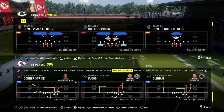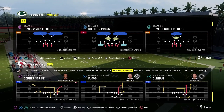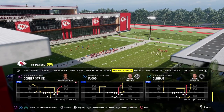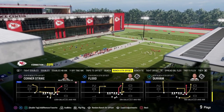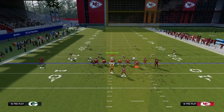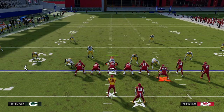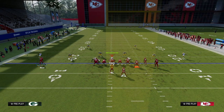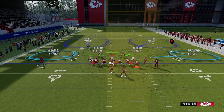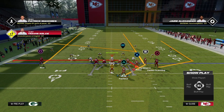The next route concept is the seam concept, also called the six concept. It's very versatile with many ways to get to it. Out of Bunch Strong, using the play Durham: post the slot receiver, drag the tight end, and streak the running back. The purpose of the seam concept is to take advantage of sideline-heavy coverage. Against a double flat defense, the seam concept puts a receiver in the seam area — between the hash marks and the numbers.